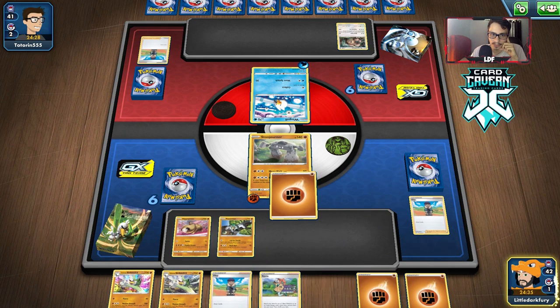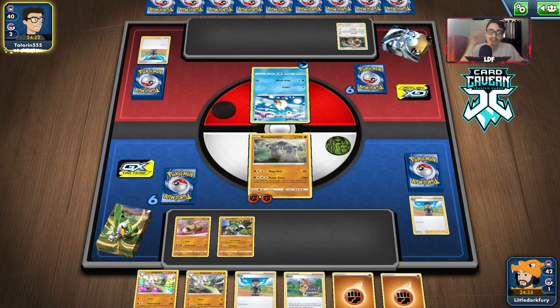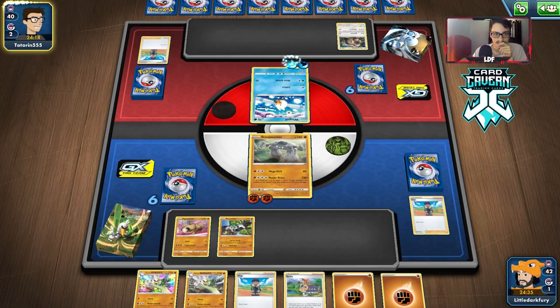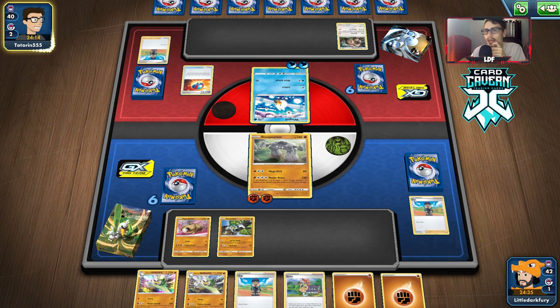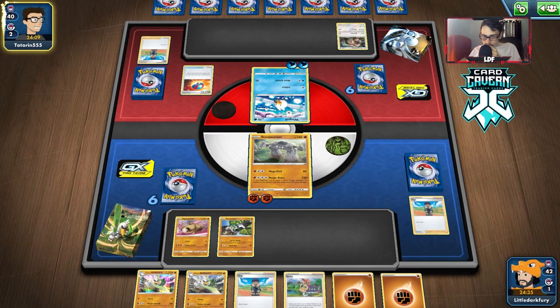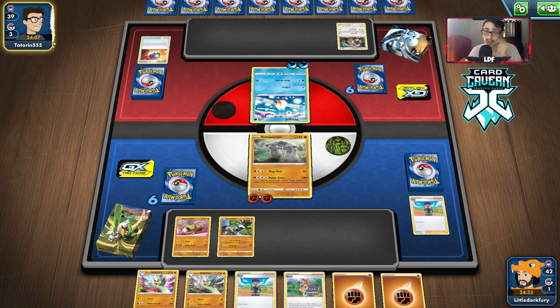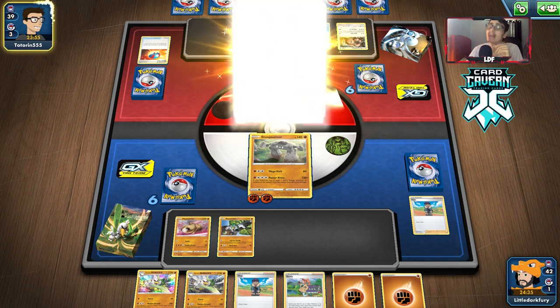Next turn we can attack, but we can't knock out the Wingull — it has 30 resistance to Fighting. We have to build up Passimian again. They have Pelipper — it does around 50 damage and heals, which could be bad. We might actually have to build up Passimian because of that. Yeah, Pelipper might actually be the problem here. It's resisted to Fighting and I think it has an attack that heals — that might be pretty bad.